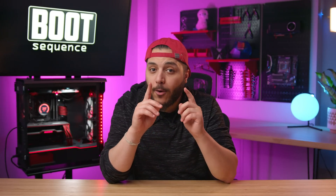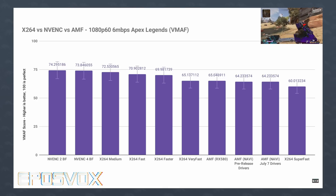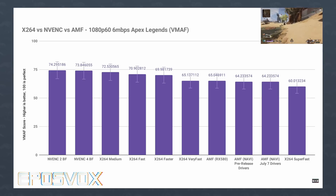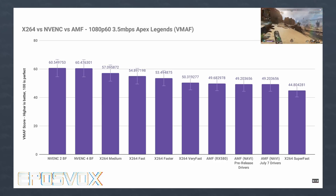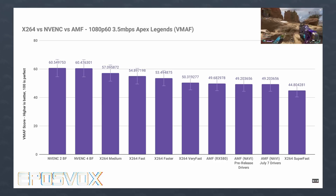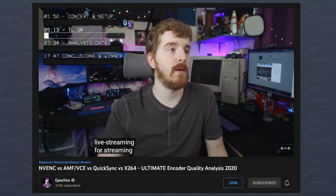Lastly, it looks like upscaling isn't the only thing where AMD is catching up to Nvidia. For anyone who streams or records their gameplay, you know that unless you have a really good CPU you have to rely on your graphics card to capture and encode your screen. Unfortunately AMD has not been the preferred choice here — their AMF encoder has been the worst out of the bunch when compared to Intel's Quick Sync Video or Nvidia's newer NVENC encoder. If you want to see a comparison of all those encoders, check out Epos Vox's video on the subject — it's super detailed.